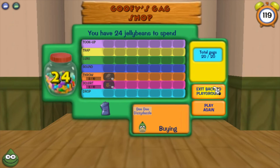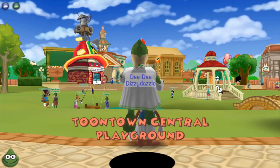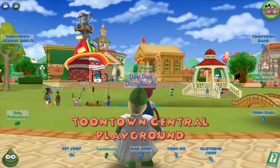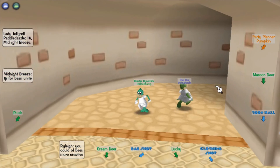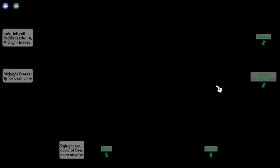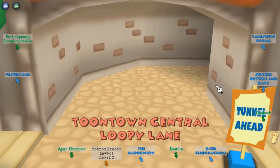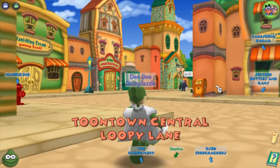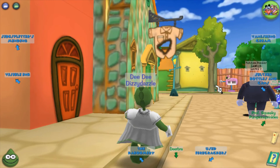Let's move on. Now we have to defeat the four cogs for Flippy the president. My strategy for this is to do my best and try to do this as fast as I can.